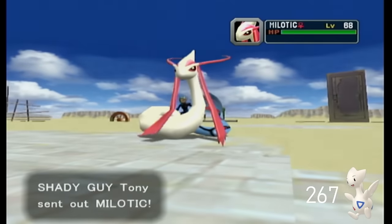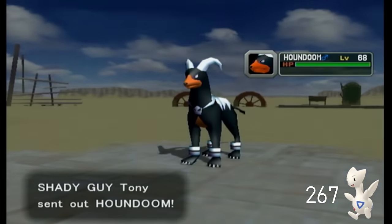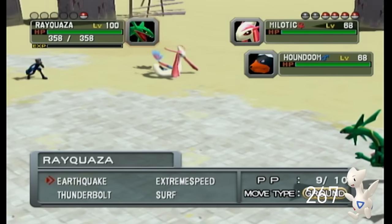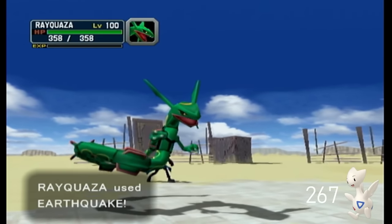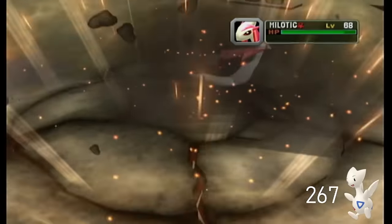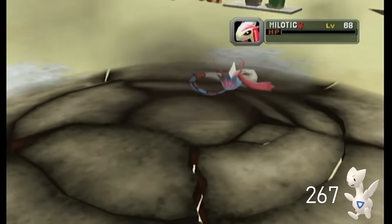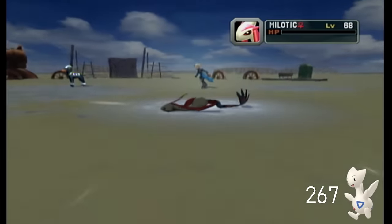Once a Shadow Pokemon has been seen for the first time in a save file, its information is locked in — including gender, ability, IVs, and shininess. Meaning if you fought that Shadow Pokemon before and saved, even without snagging it, it will never be shiny if it wasn't on that first fight. But if you do catch the Shadow Pokemon and it is shiny, it won't revert after purification, despite what some prevalent rumors might suggest.